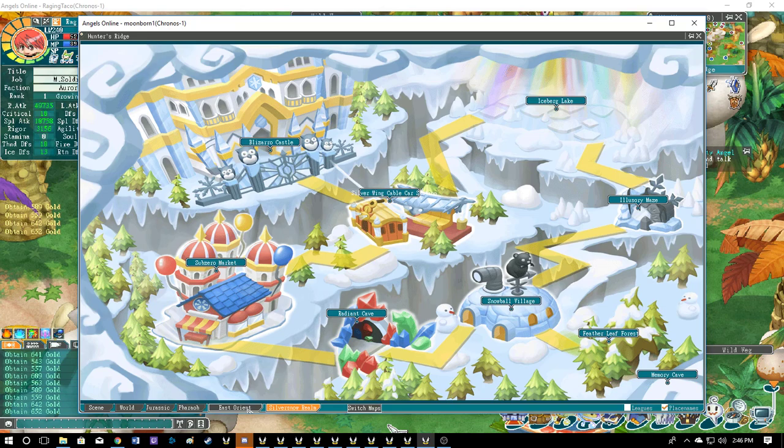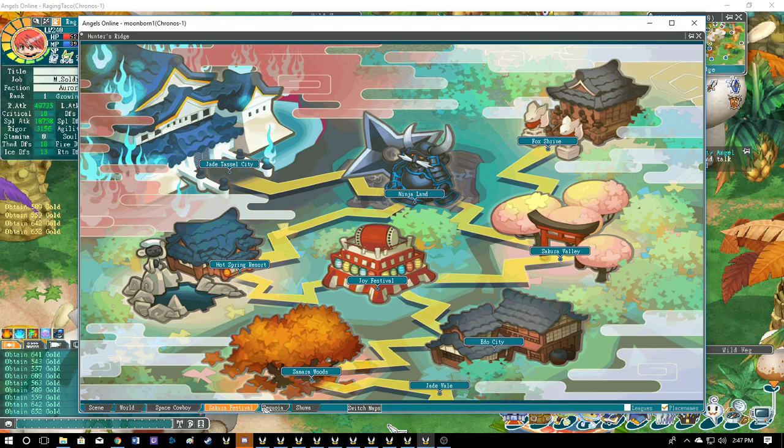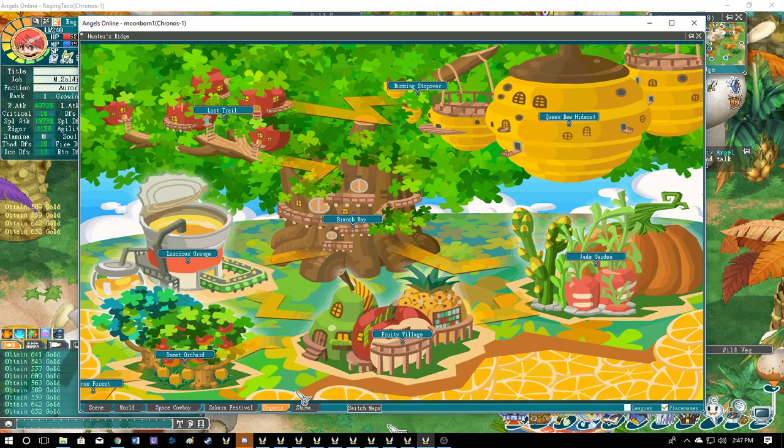These spots are popular because item drops per hour are higher than most other places. At very high level there's a place in Sequoia — I don't remember the exact name — where elite mobs drop 1,000 to 2,000 gold per kill, but you need about 70,000 attack, and at that point you won't be worrying about gold anyway. Run as many farmers as you want, put 50% on your banker, 50% on the character, and invest that 50% into making the farmer stronger and more efficient. Thanks for watching — subscribe to see more videos!